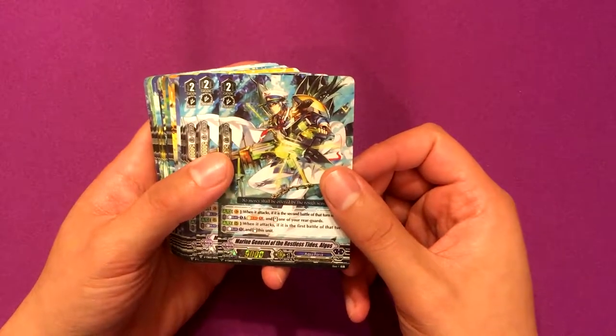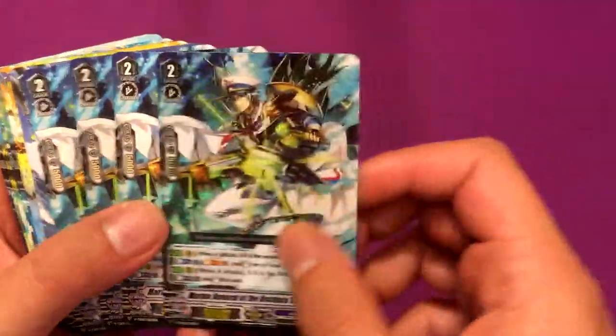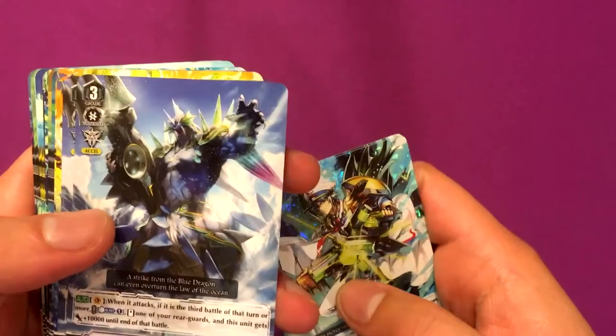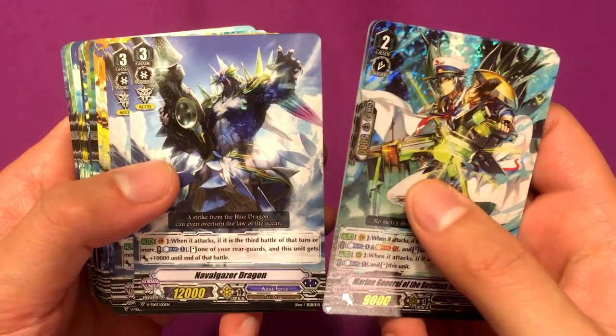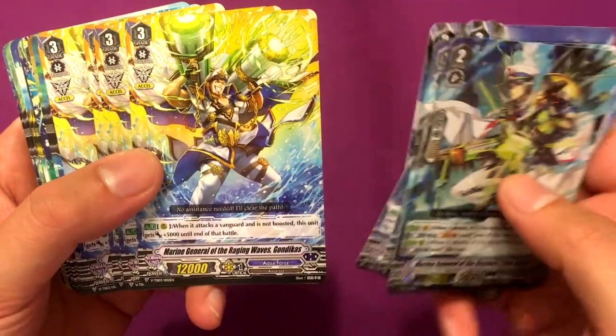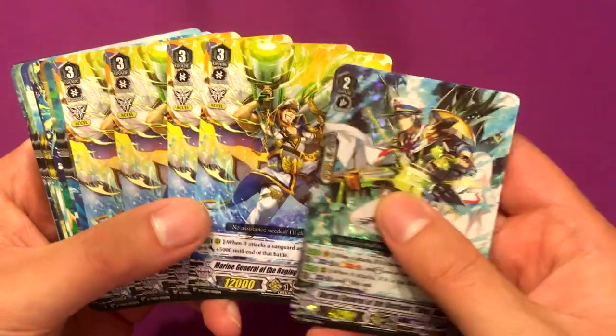Marine General of Restless Tides Algos — we got a hollow and then four non-hollow versions. Naval Gazer Dragon — we got three of them. Marine General of Raging Waves, Gondicus — we got four of them, non-hollow.